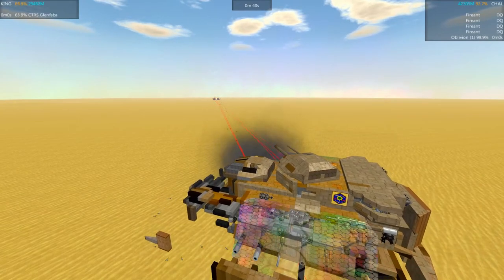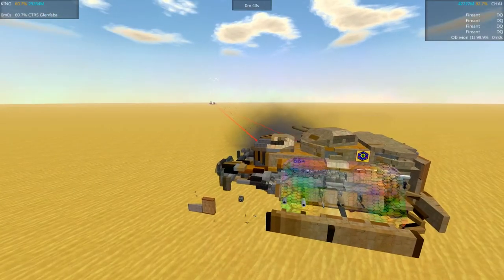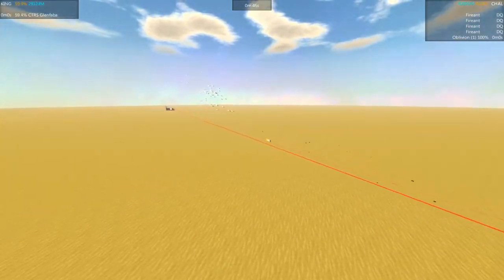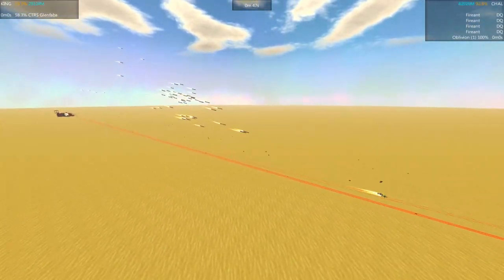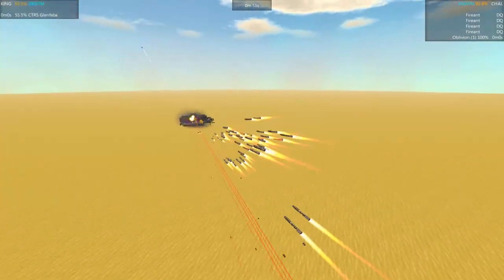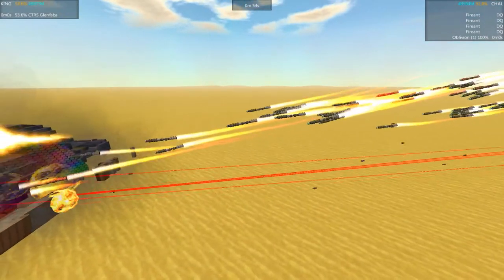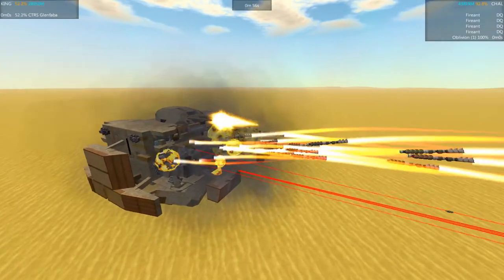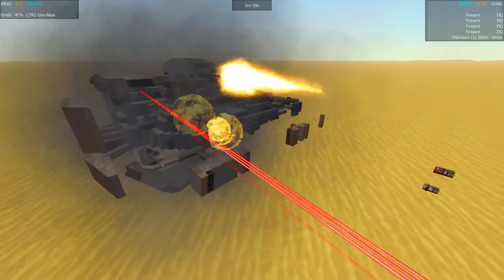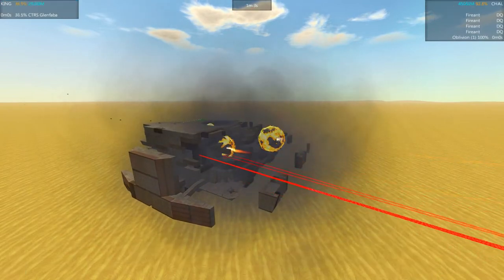Glenfaba fading quickly — all the way down to 63 percent, racked by a huge internal explosion. Oblivion is still at 99 percent, and here comes another missile volley. These missiles take a very leisurely pace getting there, but they certainly deliver when they arrive. Glenfaba is all the way down — it's going to be despawned, and yes, there is the de-spawn.